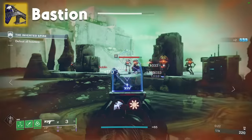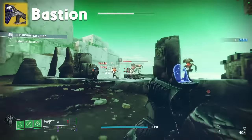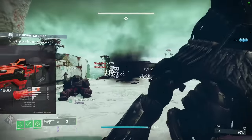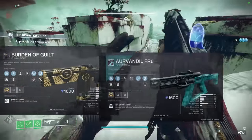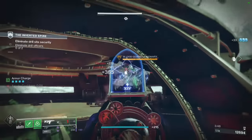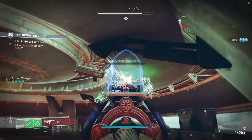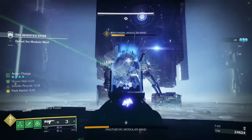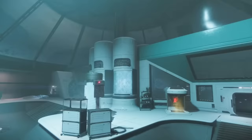Bastion is a kinetic fusion rifle that shoots pellet spreads instead of energy projectiles. It also has intrinsic Unstoppable, which would be good until you realise that literally every fusion with Chill Clip can also stun Unstoppables now. Why you'd use this over a Riptide I have no idea, but it does shoot kind of funny and that's cool. Does a decent amount of boss damage too, especially in that one encounter in Deep Stone Crypt. B tier.